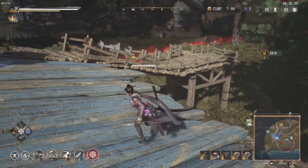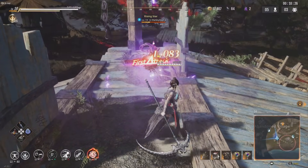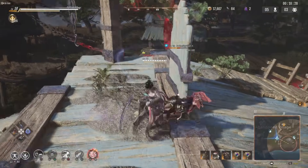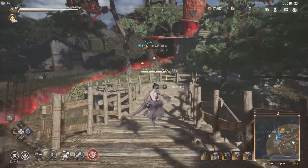With maxed out legendary equipment, you can do this type of damage — see that? Over a thousand damage with my second ability. That kind of damage means no one wants to fight you; they're just going to take off running.